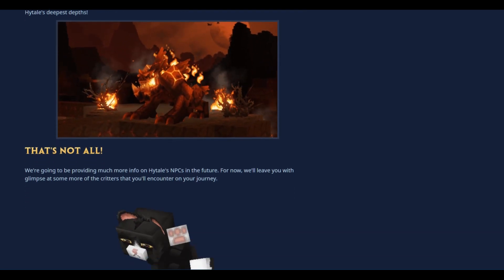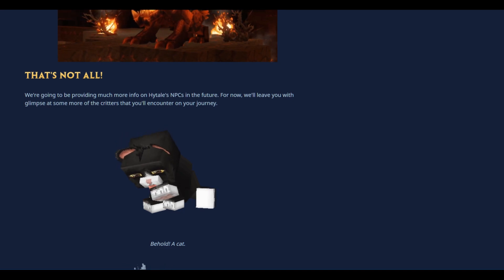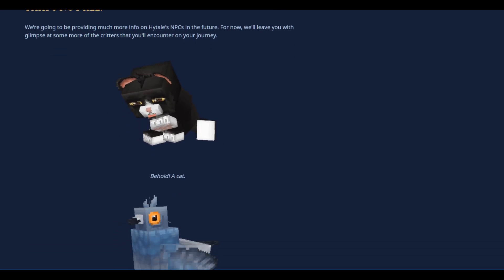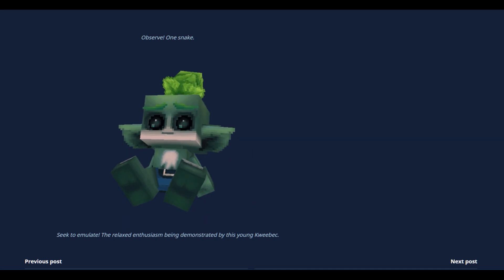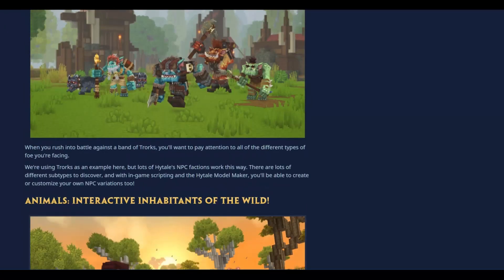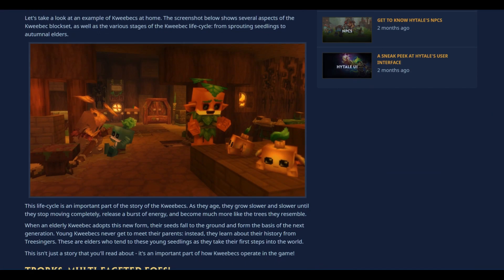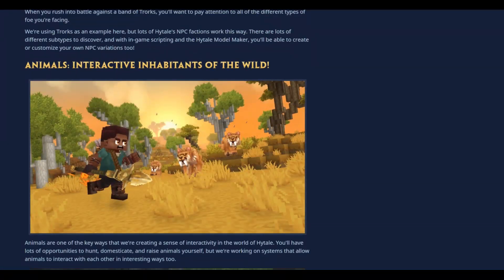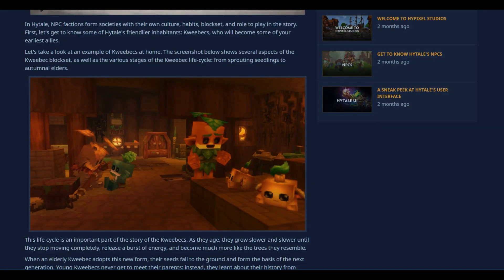They're going to provide much more info on Hytale's NPCs in the future. For now they leave us with a glimpse at some more critters: a cat, a pigeon, a snake, and hey — is this one of those Quibex? 'Seek to emulate the relaxed enthusiasm being demonstrated by this young Quibex.' I'll have a tough time pronouncing that! And there you go guys — that is it for this NPC article. Can't wait to actually see them in-game. Thanks for watching and I'll see you on the next one.